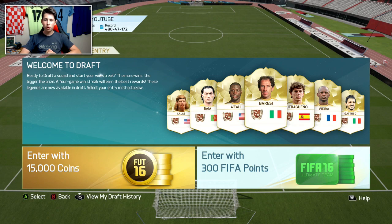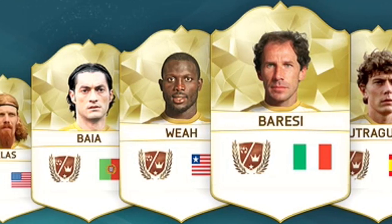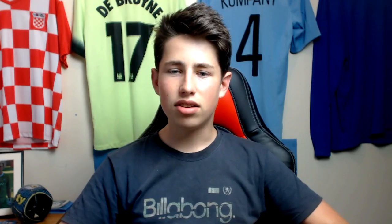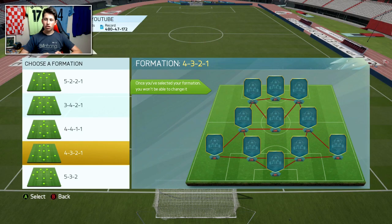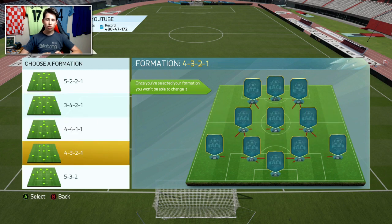We have got a FUT Draft right here and we're going to be trying to get a couple of these brand new cards in the draft. I'm also going to be playing the draft, which is pretty rare for me. We're going to enter right now with 15,000 coins and pick a formation to try and win. I'll go with this formation — we've got the 3-4-2-1 if we're going for like a 190.